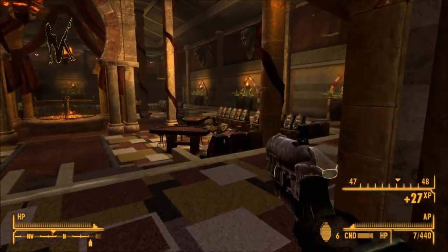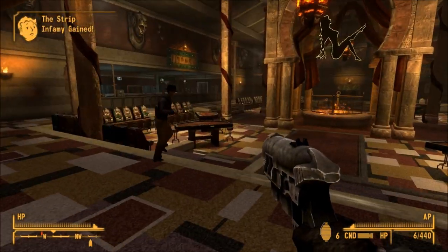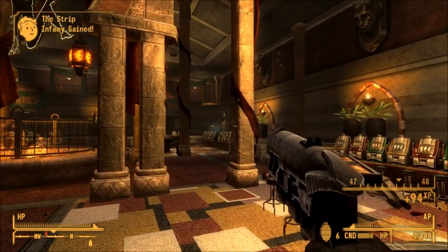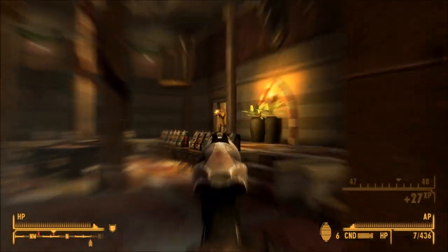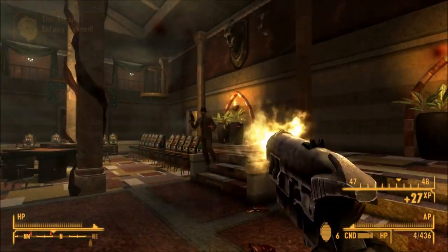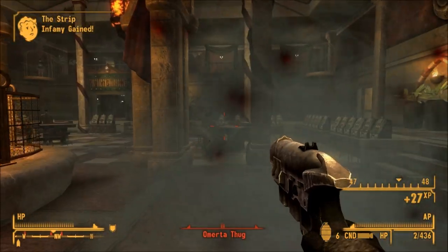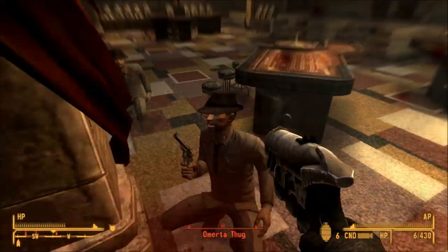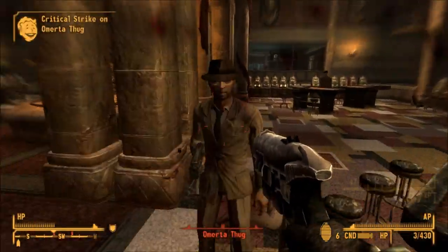Moving on to the Little Devil. The Little Devil is a unique variant of the 12.7mm pistol. It does greater damage, fires faster, has a greater chance of crits, has a lower AP cost, and is more accurate. The barrel is shorter and has a black synthetic hand grip. Like most unique weapons, modifications cannot be applied. The Little Devil can fire about 600 rounds, the equivalent of 85 reloads from full condition before breaking.